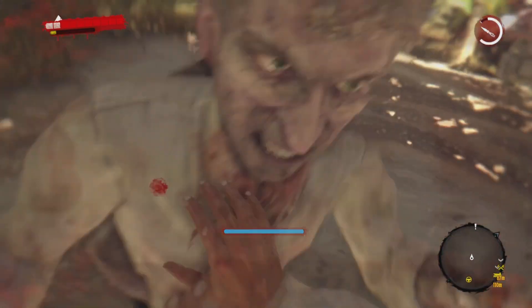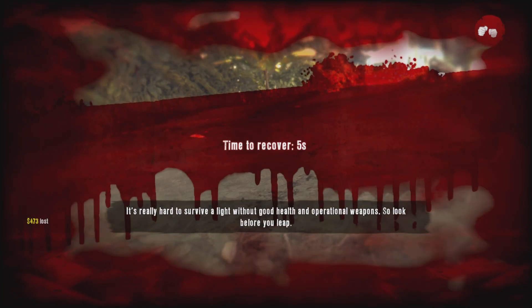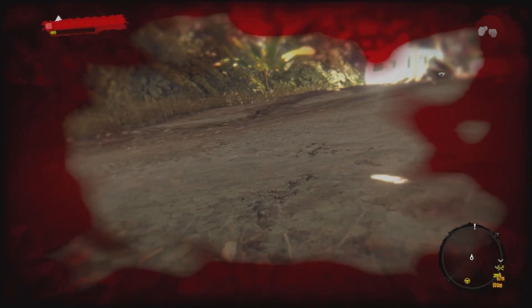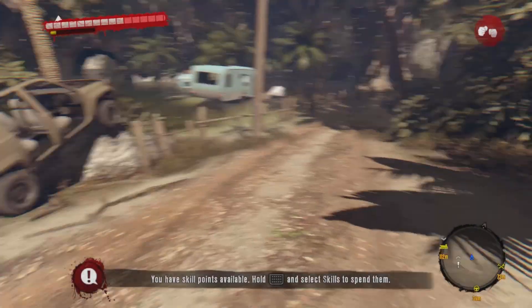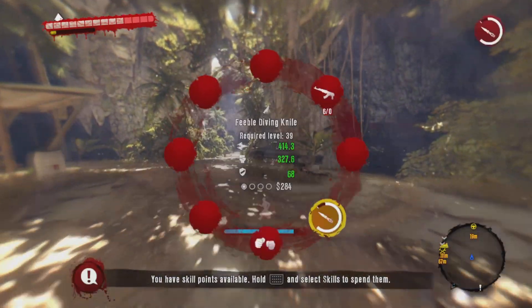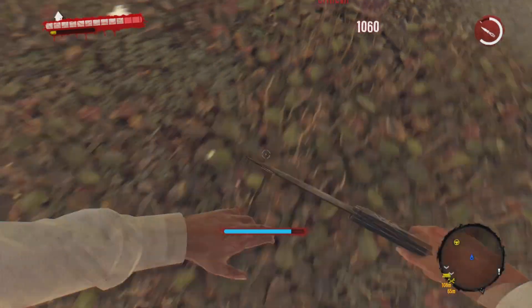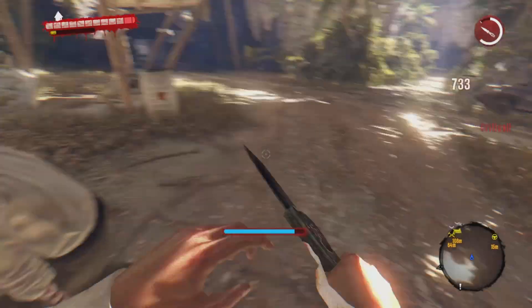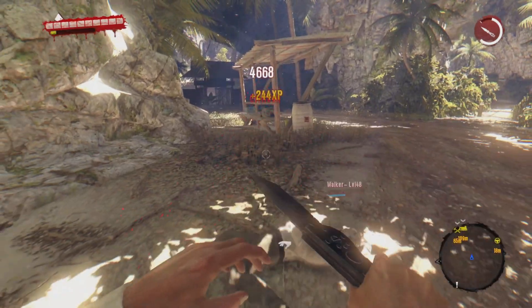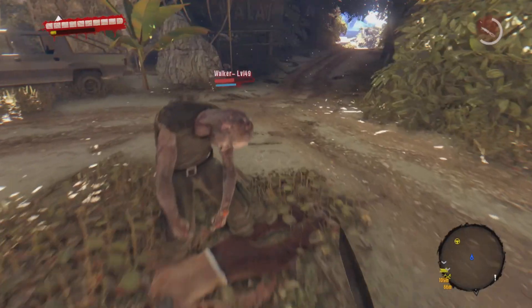You want to kill all the enemies around so it's just you and one zombie, and you want to get that zombie pretty weak. For example — that one might not be weak enough yet. So like I said, get him pretty weak before going for the charge takedown.